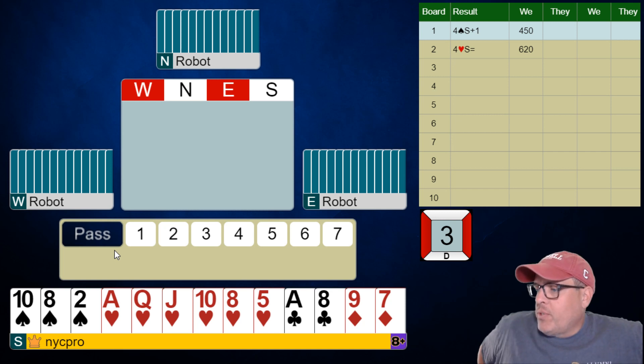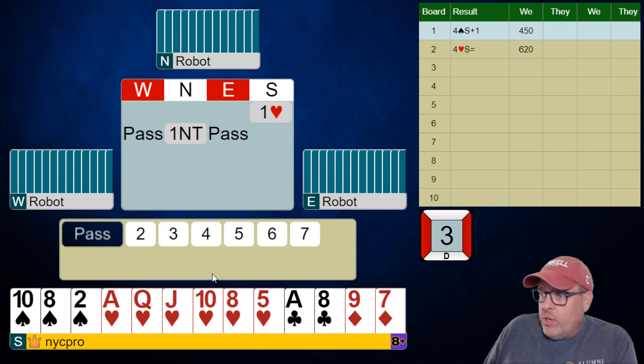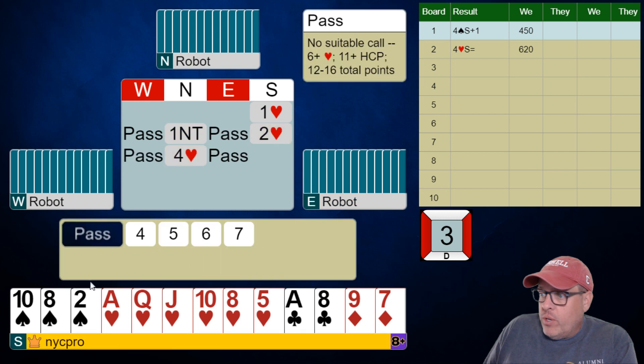We did normal stuff so far and we're going to continue to do that by opening just one heart with this hand. Pass, one no trump, nothing to do but rebid your heart — show your six card suit. Oh, this is cool.